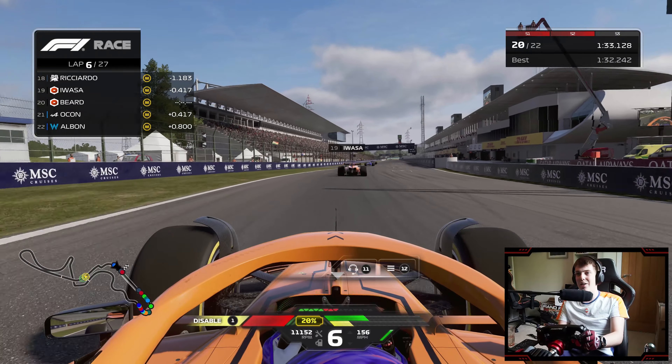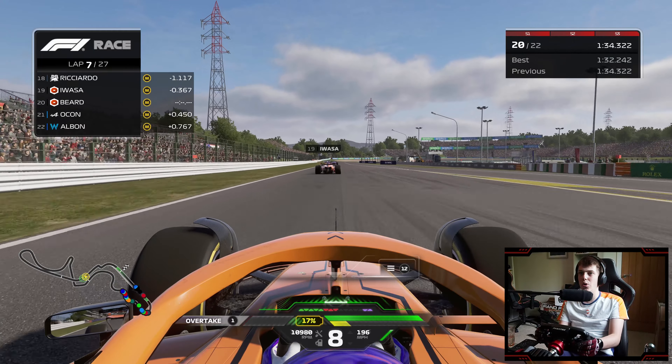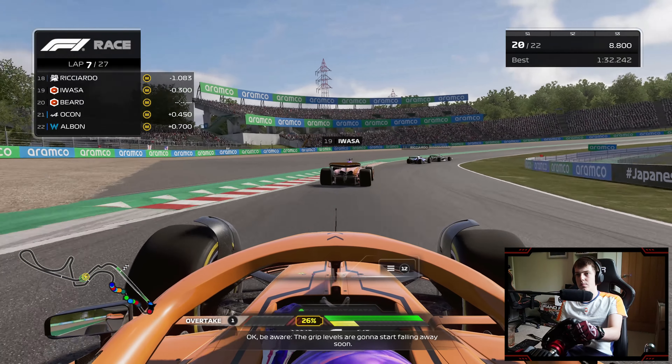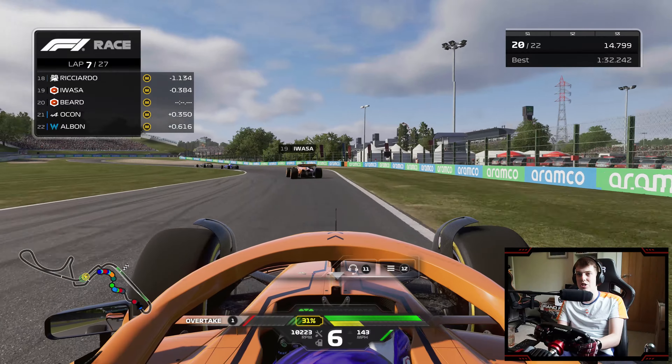Ayumu cuts in and slams the door on me. I'm going to do the same to Esteban Ocon, and suddenly Ayumu and I have gone almost two and three places respectively. I'm already concerned that Ayumu simply does not have the pace to keep up with Ricciardo and Kevin Magnussen here. He will just about stay in the DRS range, which I guess is good. But I think we're going to have to try and move back past him on the run down towards the DRS zone. There is only one DRS zone here, but it still seems to be very powerful. The Casio Triangle curbs are not easy to navigate.